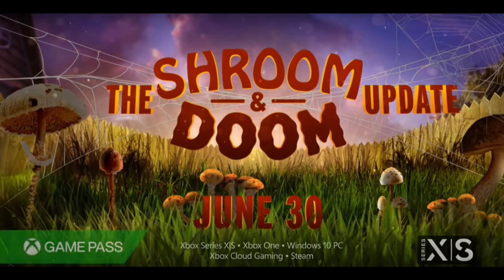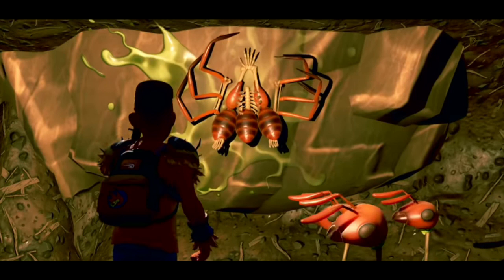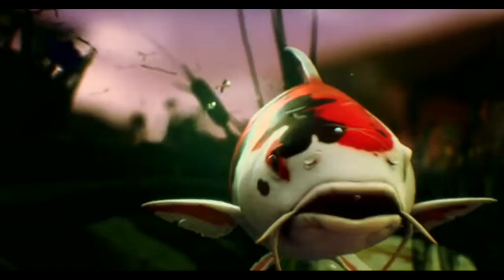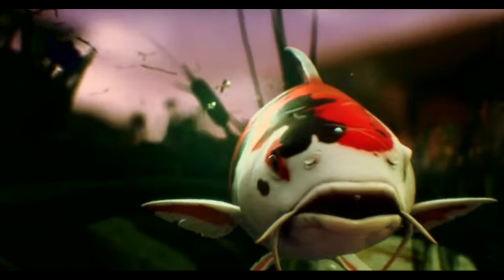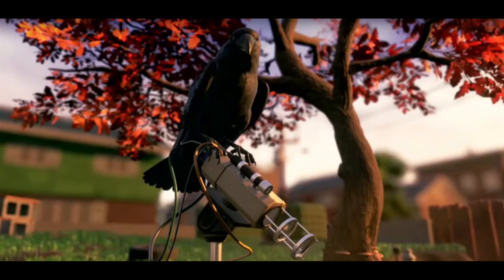The Shroom and Doom update is coming to Grounded at the end of the month on June 30th, and it looks to be one of the biggest updates Grounded has ever had since it was initially launched about a year ago. A trailer was revealed yesterday at E3 from Obsidian Entertainment that shows off a bunch of the new stuff we should hopefully be getting in the update.